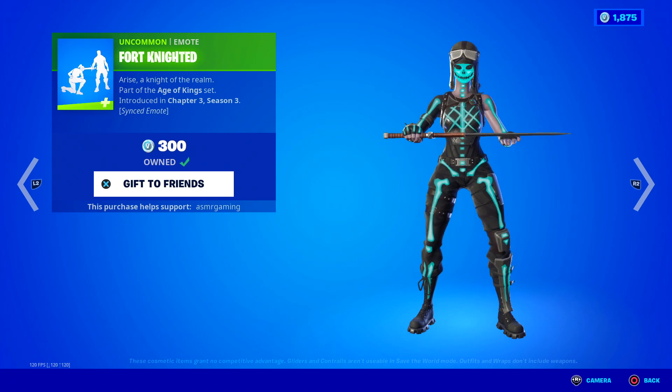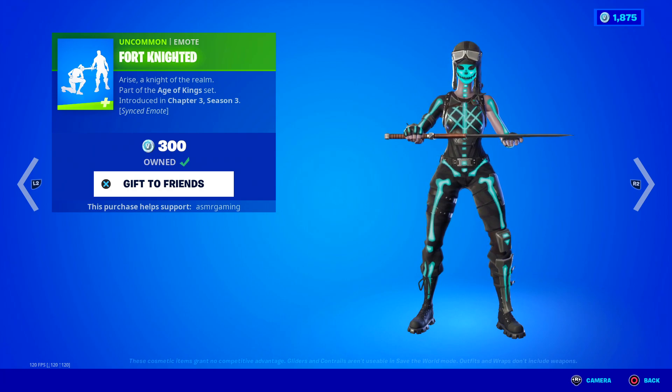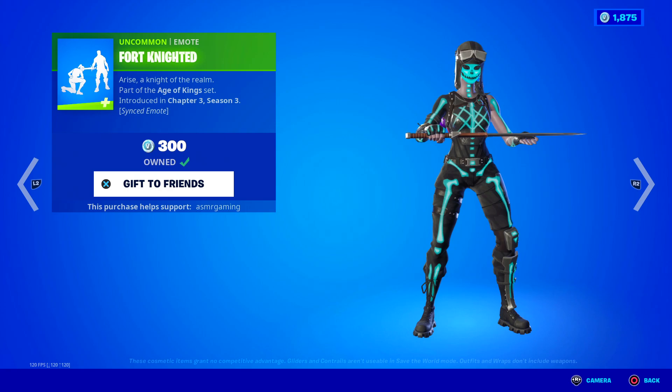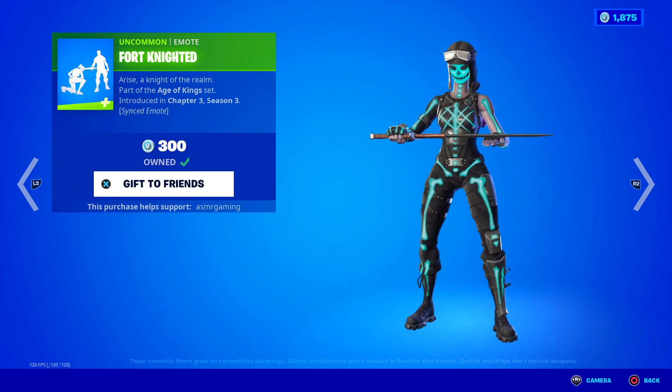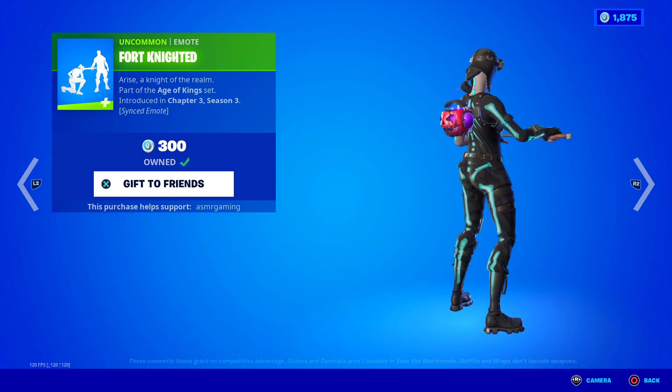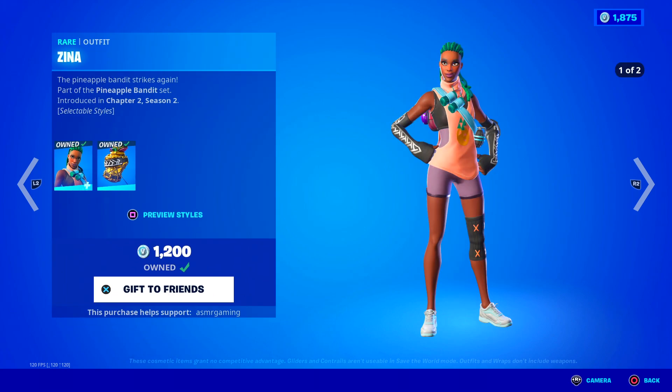Fort Knighted is back — 'Arise, a knight of the realm.' With this one you can basically knight your teammates. It's a fun synced emote — your teammates kneel down and you place the sword on their shoulder to knight them. It's cool, especially if your friends are really into medieval Fortnite skins. You can knight all your friends — it's kind of a fun one.